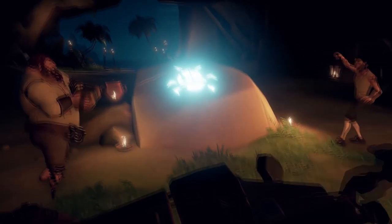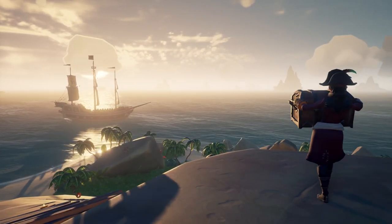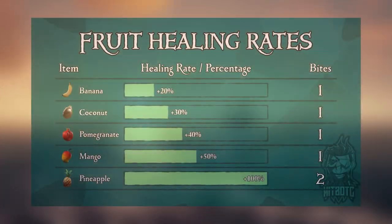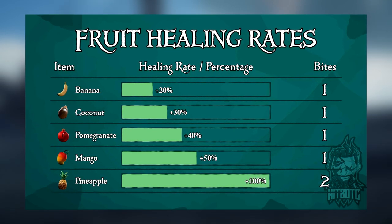Food is incredibly important in Sea of Thieves — it can bring you back from the brink of death in a few bites. Know the effects of food and how much health it restores. The banana is the weakest, only giving you back 20% of your health. Then it's coconuts for 30%, pomegranates for 40%, and mangoes for 50%.